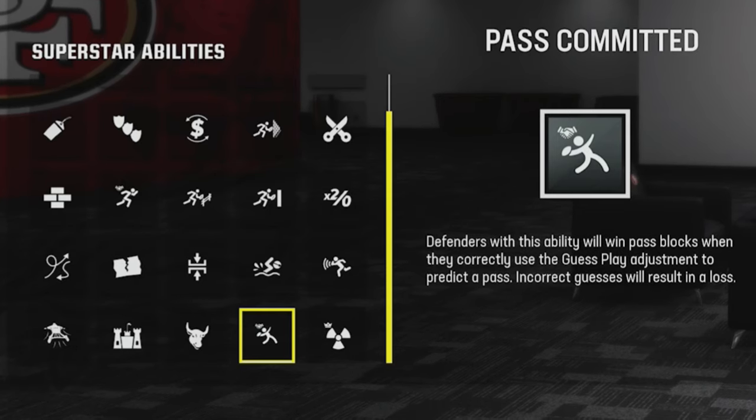For cornerbacks, it's mostly the same as safeties. The key difference is they also have 'Universal Coverage,' which means they get a knockout every single time when in the zone whether it's man or zone. They also have 'One Step Ahead,' which is very important if you play a lot of man coverage — it basically keeps the cornerback right in front of the receiver throughout the route.